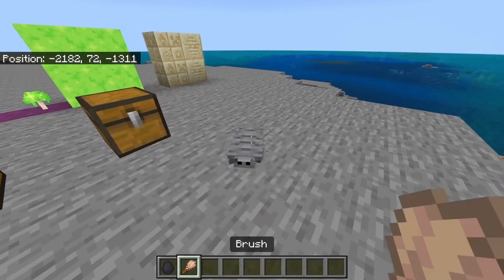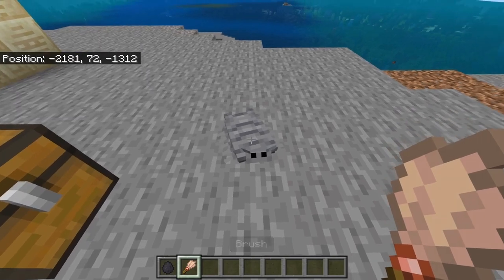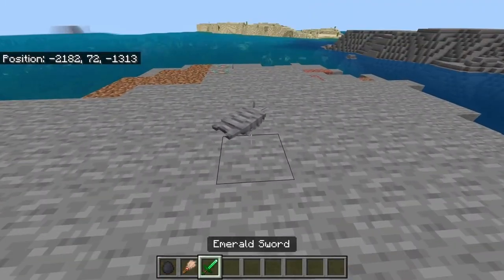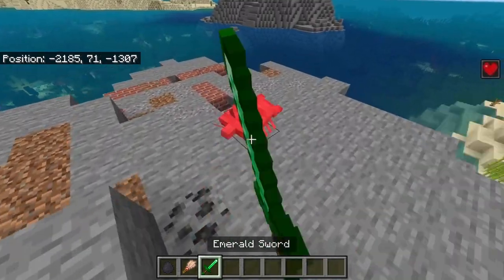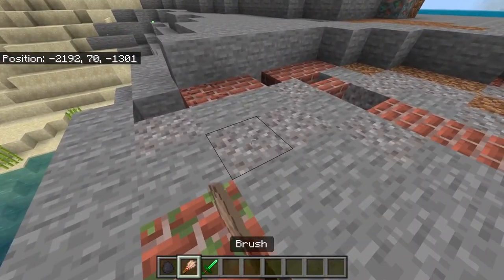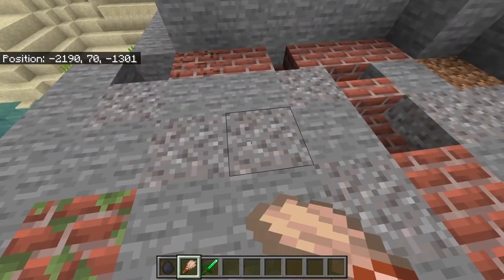Meet the Woodlose. This creature is a new inhabitant of new ruins added in version 2.0.0. It can be found in Infested Gravel or Infested Tent with a 25% chance when using a brush on leaf blocks.